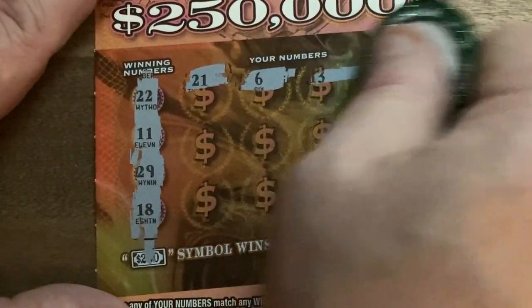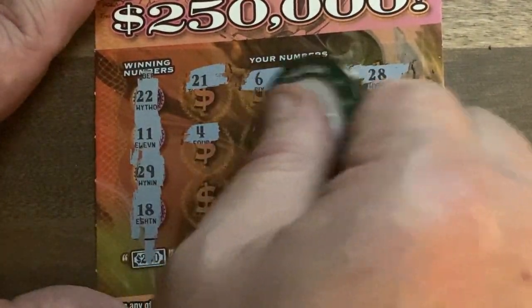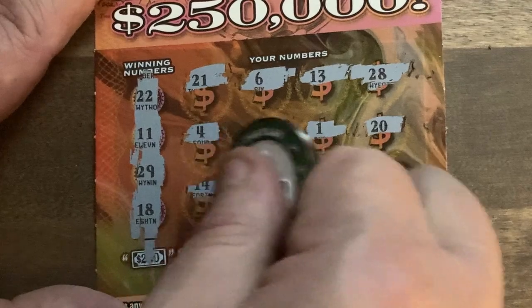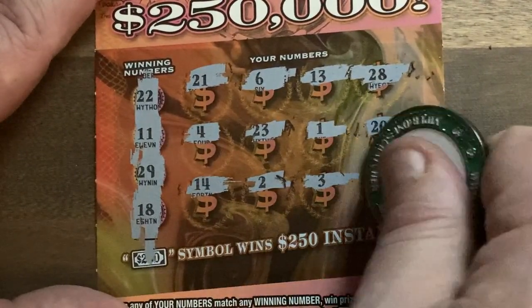Come on tickets, show me that you're worth buying! 22, 11, 29, and 18 — hopefully we're going to get one here. 21 — no. 6 — no singles. 13, 28, we got 29, 4, 23, 22 — only one. Can't get any more single than that. 20, 14, 2, 3 — come on, quit playing around — and 9. We did not get a winner on there. The Lincolns did not want to play.